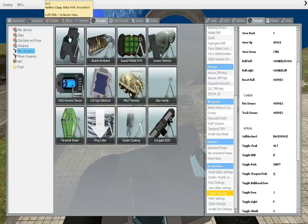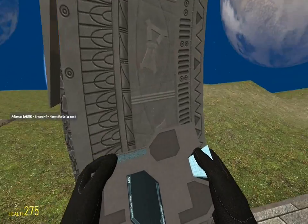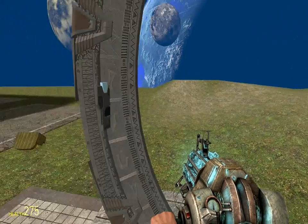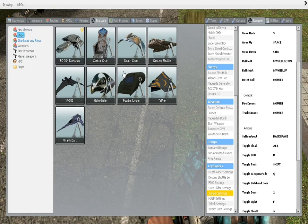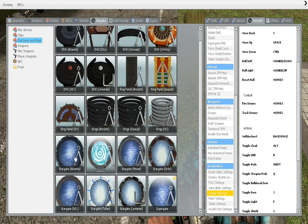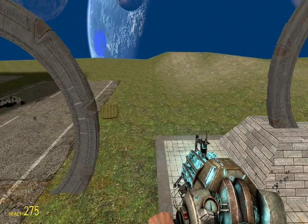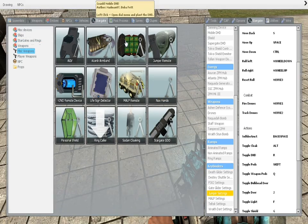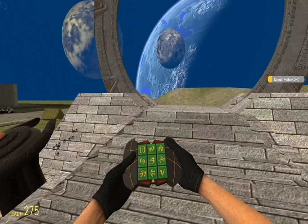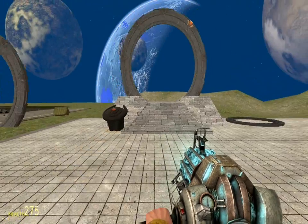AGV — I think it's Ancient Gate Virus. So if you click on a Stargate, it will make the Stargate unable to dial. I'm also going to get out the Gold Mobile DHD. Pretty much how you use this, you left-click on a Stargate and it will let you dial the Stargate with that menu.